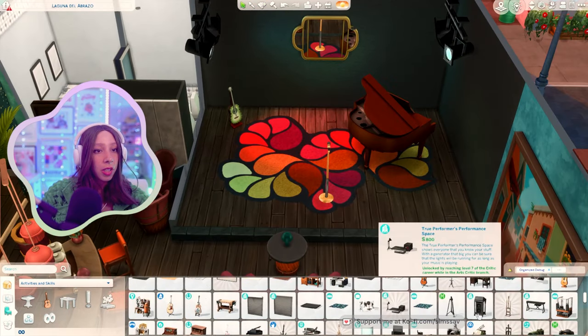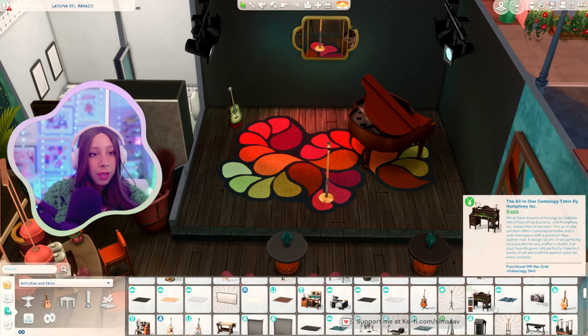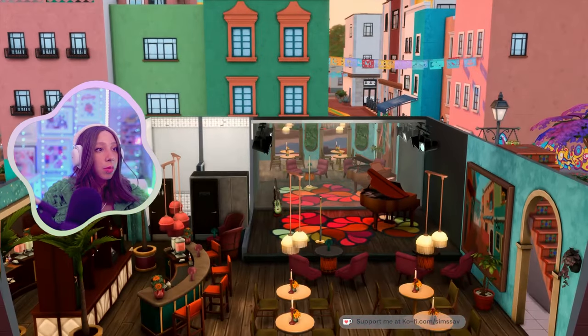Oh my gosh, these star lights even came as wall ones - how cute! Guys, this is my new favorite item, oh my god how cool is that! I'm absolutely obsessed. We should definitely get this turquoise to go all the way up. We should paint the ceiling too. This rug from the Holiday Kit - do I love it or do I hate it? I can't tell. It might look cool on the stage.